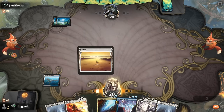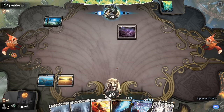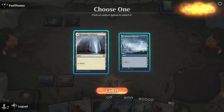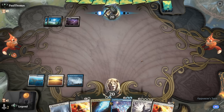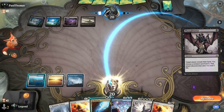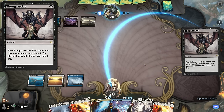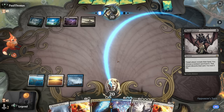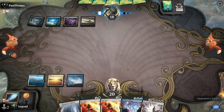Field of Ruin can maybe hit our Restless Anchorage, giving us the opportunity to cast Memory Deluge. The opponent decides not to go for it. Castle gives them some late-game advantage, and now a Thoughtseize — no point in using No More Lies here. They're probably going to take our counterspell, and may be waiting until they could pay for the two-mana counterspell. They do take the counter.